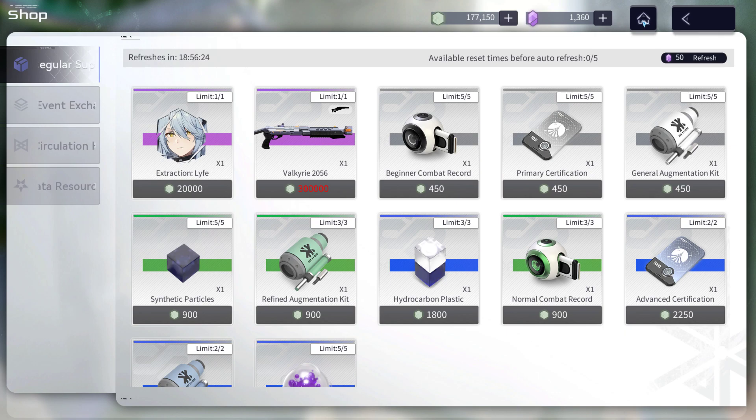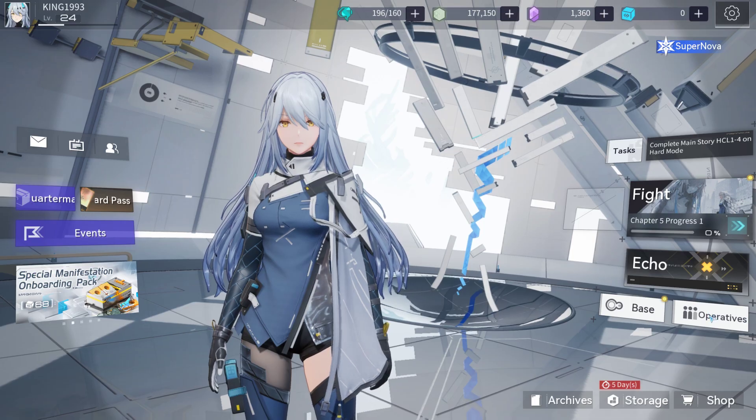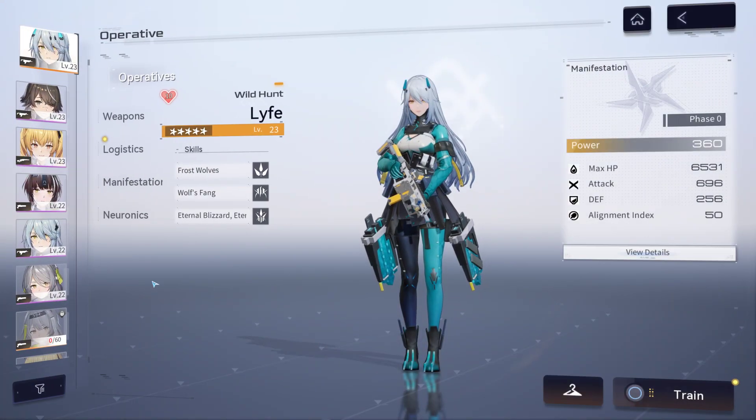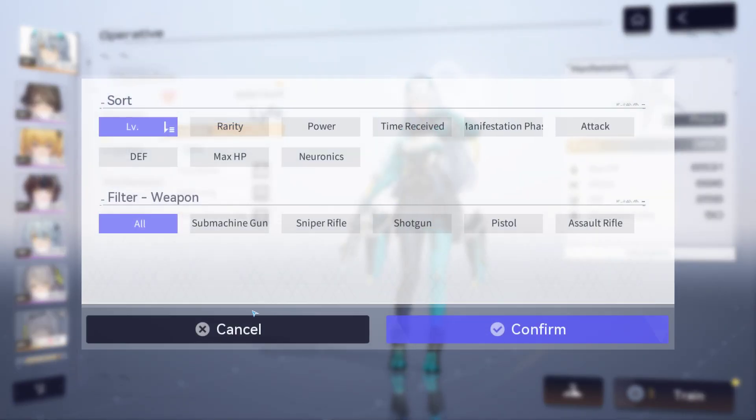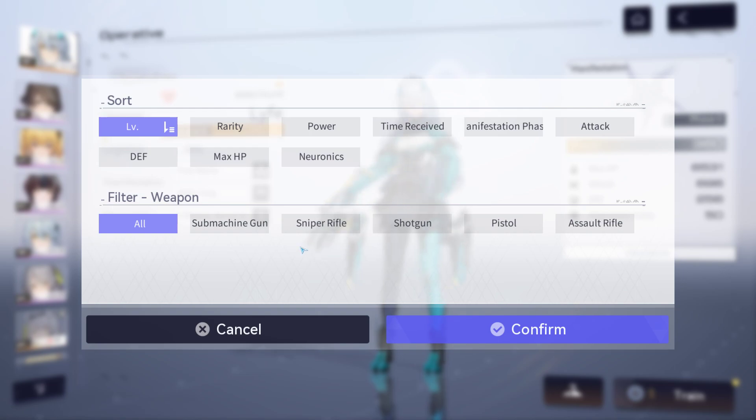How many types of weapons are there in this game? There are a total of five types. If you go to the operative section and click on it, you will see five categories: submachine gun, sniper, shotgun, pistol, and assault rifle.